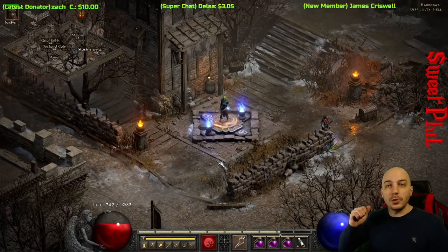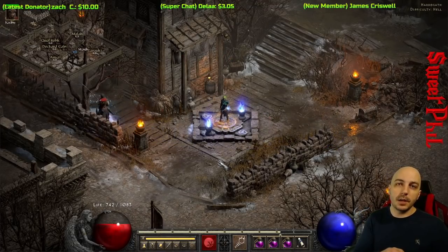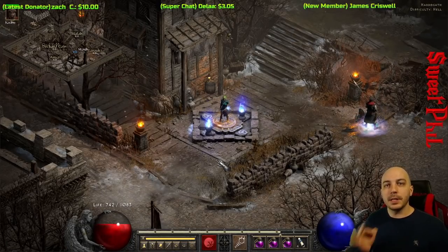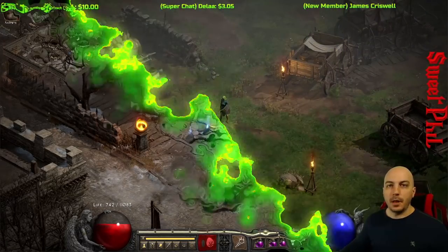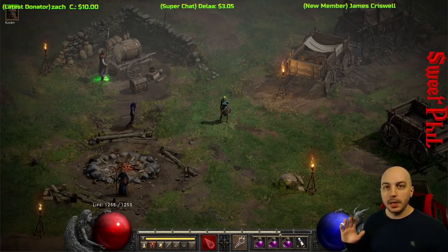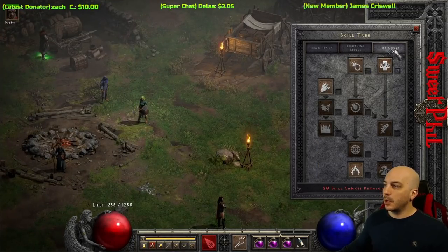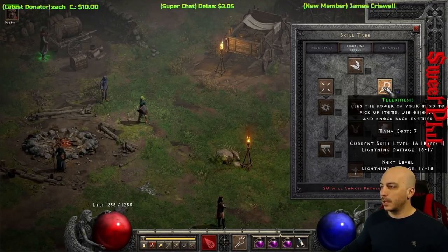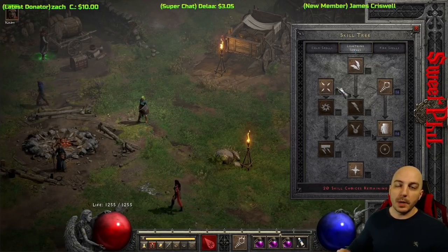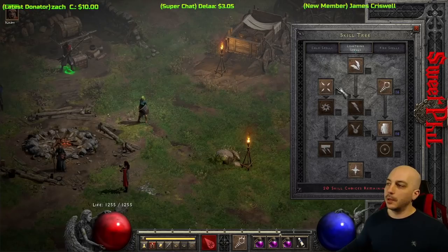Now we're going to hop over to Blizzard — strictly Blizzard with the synergy of Ice Blast to do extra damage on top of the Blizzard — and see how that works at these farming locations. Now jumping to the Blizzard Sorceress, it's essentially the same stat point distribution and exactly the same gear. For the Skill Tree, we just put one point in Warmth, Telekinesis, and Teleport, because we're not going to be using Static — we strictly want to see how these particular spells work.